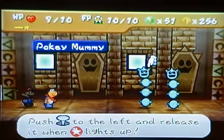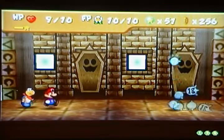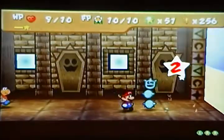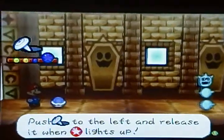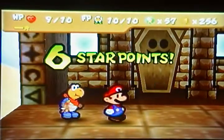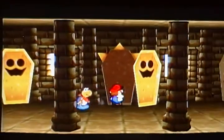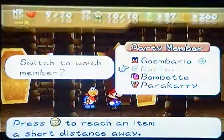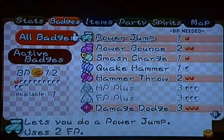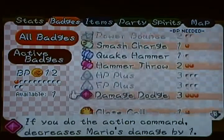That badge you saw — that's a very good badge. You're most likely going to want that badge for the rest of the game. It's called the Spike Shield, I believe. It obviously protects you from spikes. If it protected you from fire, that'd just be weird. It's obviously in the balcony — Spike Shield! There we go. You're going to want to equip this right off the bat. Right now we don't need that. So yeah, equip.